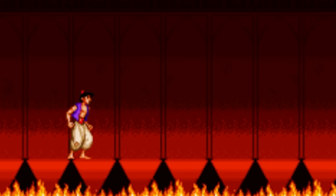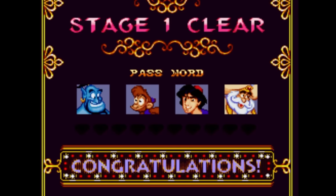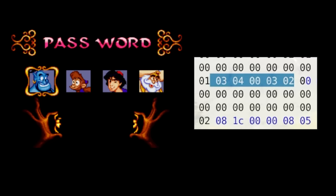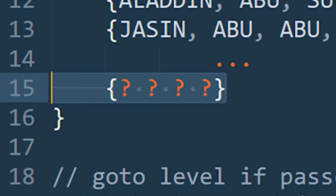Do not forget why we're here — we must defeat Jafar so I can finally sleep at night. When I beat level 1, I was given this passcode. The passcode is Genie, Abu, Aladdin, Sultan, which when I put it into the game corresponds in memory to the passcode 2, 3, 0, 4 — my passcode in reverse in memory. Now, if my logic was correct, there is a table of passwords in memory that has all of the correct passwords, and we can use the last password in that list to teleport to the end of the game and finally defeat Jafar.